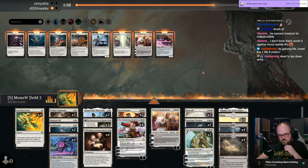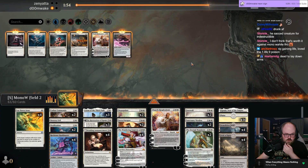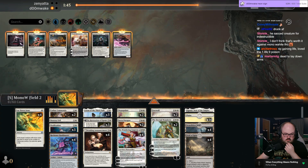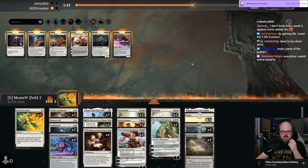Mono white stuff — Loran's good, they have Screlv's Hive and Screlv. Ossification seems good. Cut some of the more expensive cards — keeping like maybe three six-drops is fine.